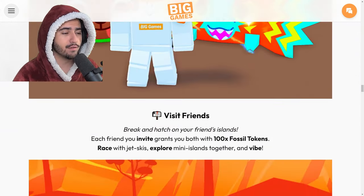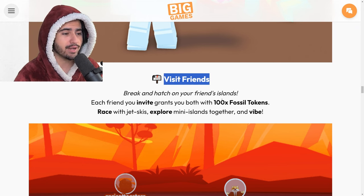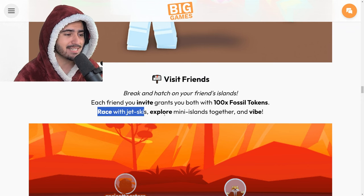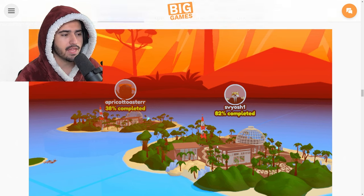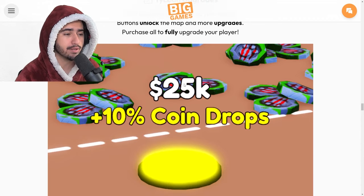Another feature in the Dino Tycoon event is that you can visit your friends' islands. Each friend you invite grants you both 100 fossil tokens, which are used in the dino machine. If you are with your friends you can race with jet skis, explore other mini islands, and hang out. You can see your friends' islands and get those 100 fossil tokens by playing together. There are also specific tycoon upgrades you can build - the further you unlock things on your island the more upgrade options you'll get access to.